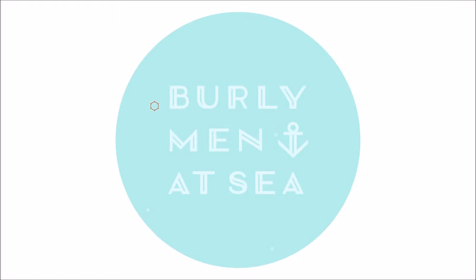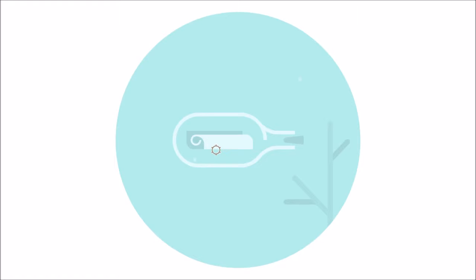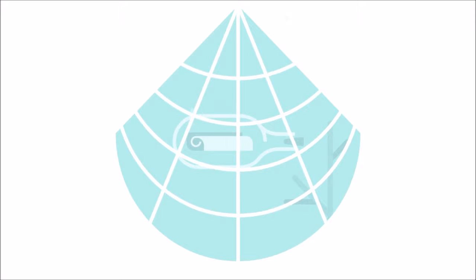This is the title screen — it doesn't really tell you anything. This little bit's pulsing, the cursor moves around with the left stick, and the right stick seems to open up a story. Let's click on the ship in a bottle and see what happens.